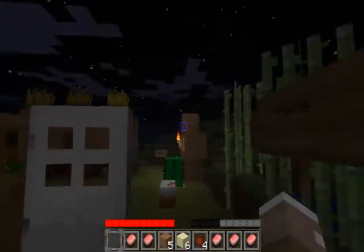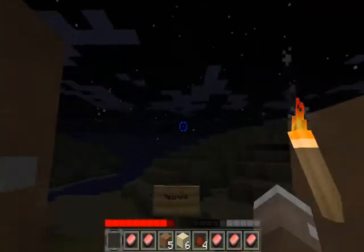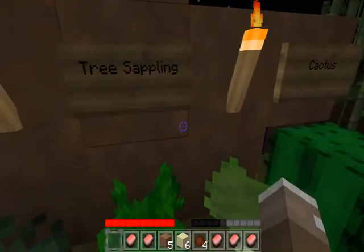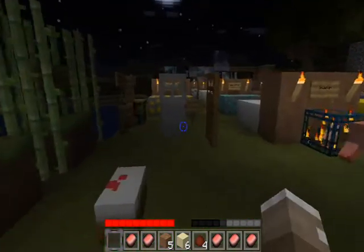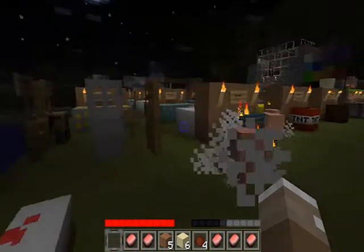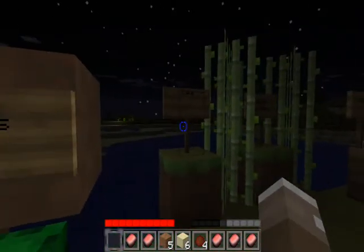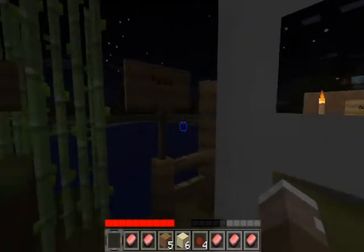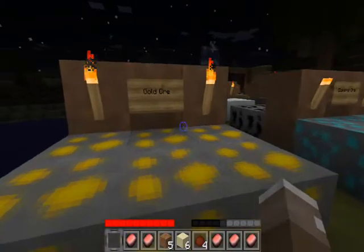Starting over at this side, we have redstone. Trees half length. Cactus. Cake. Sugar cane. Fence. Bookshelf.